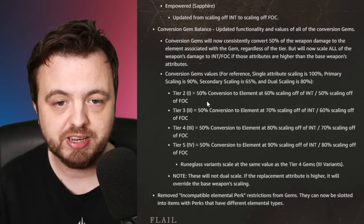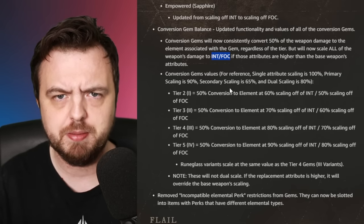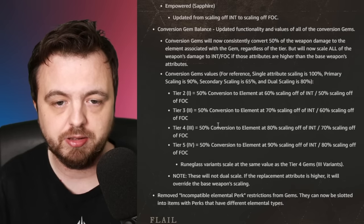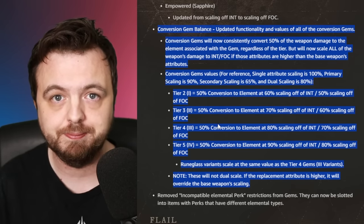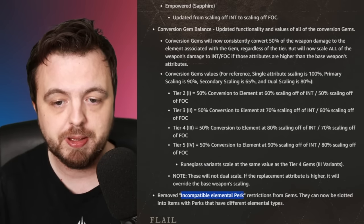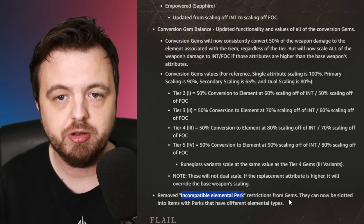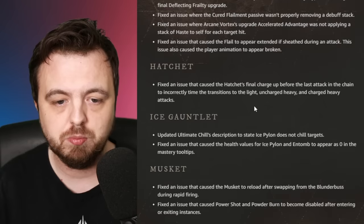The gem conversion changes I don't fully understand. My chat told me there'll be no point using tier two gems. I think the scaling will now always be off focus and not dual-scale with weapon damage - so if you put a conversion gem on a weapon, fifty percent of the damage will convert to either sixty, seventy, eighty, or ninety percent depending on the gem tier, but they will not dual scale. They've also removed the incompatible elemental perk from gems, so artifacts like Mjolnir or the Bolt Caster can now have any gem on them.